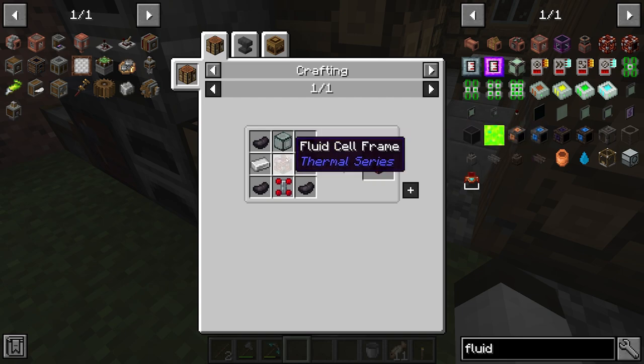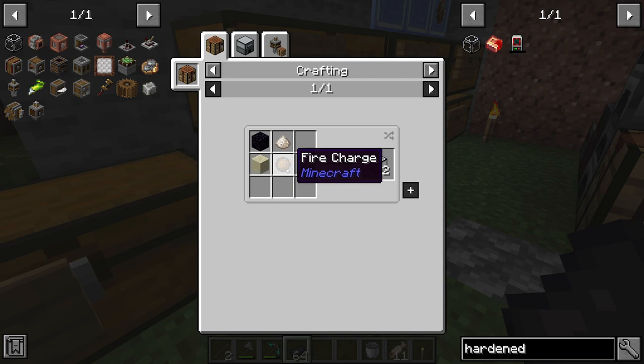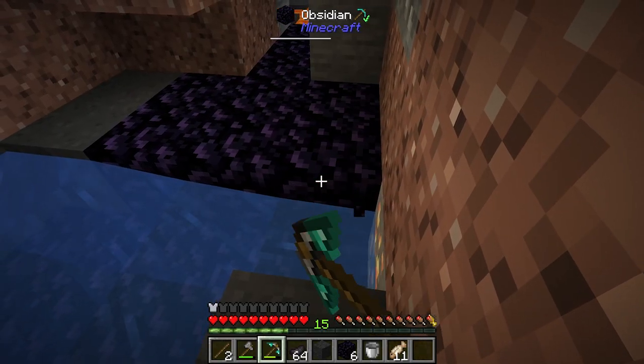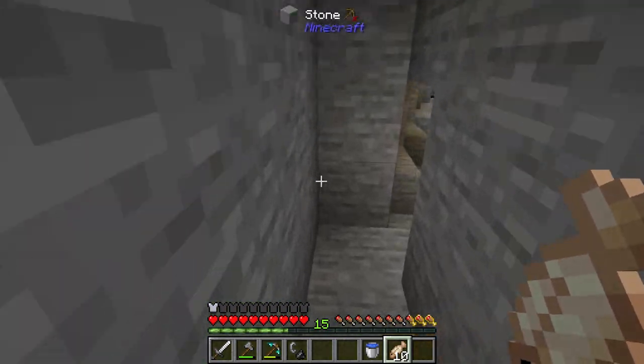I've done some investigating. We have the ingredients to make the fire charge — I do have blaze powder from one of those resource runs. But we do not have any nether quartz dust or nether quartz, so we'll need to go to the Nether. I'm going to gather up a little bit of obsidian, find a secure place, and get this nether portal created.